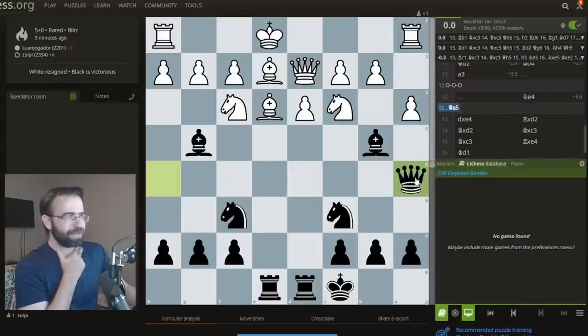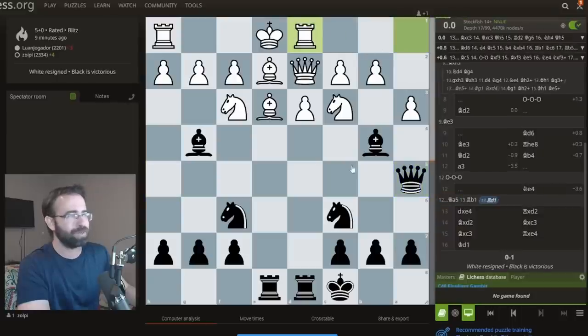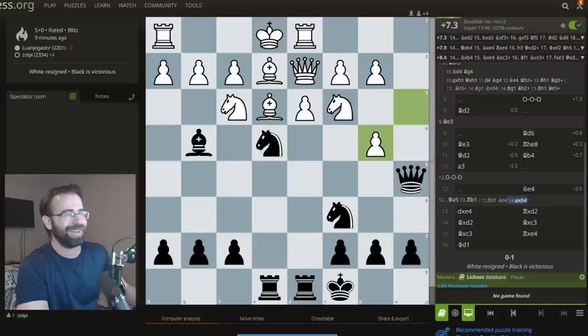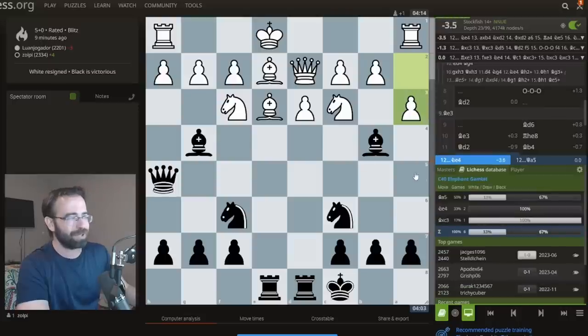Why is Queen to A5 not the most accurate? It gives the opponent the chance to move this rook — not castle, but move the rook somewhere. Rook D1, Rook B8, and now there's no time for this because you have pawn tanks. So very, very tricky. Good thing I didn't play Queen to A5 — I went for the best move.